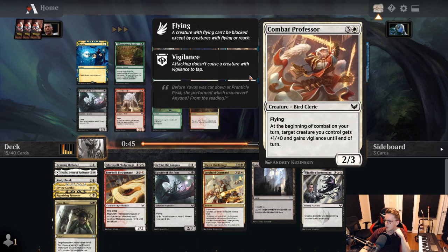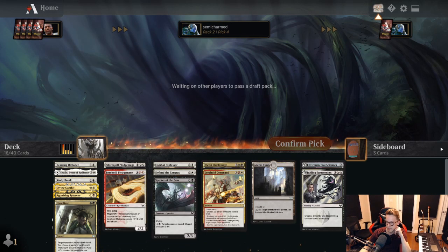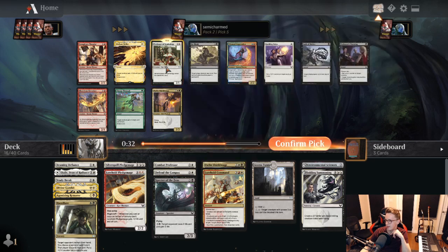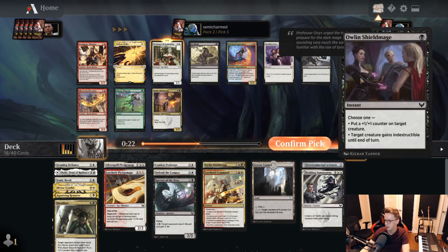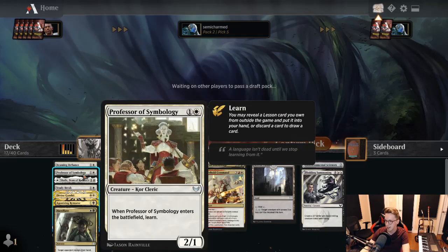Pack 2, pick 4 — a real nice Combat Professor in this pack for us. We'll happily take that. This is the best white common in my opinion and we're happy to see it. Specter of Defense is also in the pack — maybe that'll come back on the wheel. Pack 2, pick 5 — Professor of Symbology. Pretty clear that there's really nobody drafting white or white-black, because this is one of the best cards in the set. So we're going to take that here. Guiding Voice also pretty nice — hopefully that wheels.